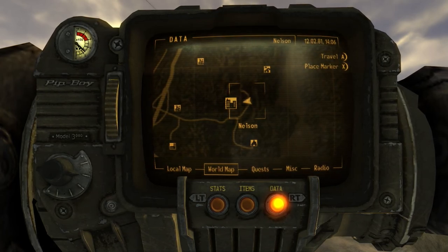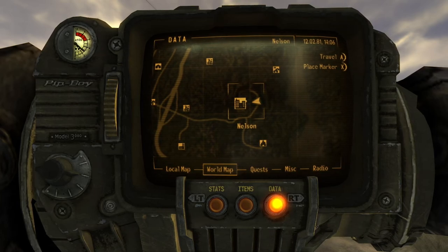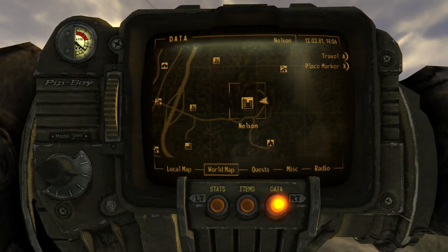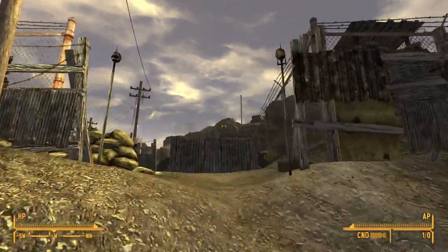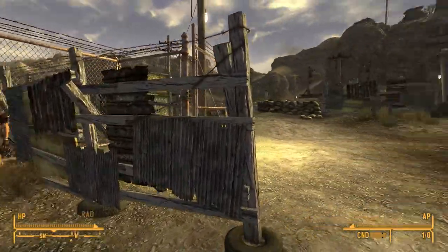Welcome lads, today we're doing a wee overview of Nelson — a previous NCR mining camp now owned by the Legion after they launched an attack led by Decanis Dead Sea. Now let's have a wee look, see what all there is to find. I've done a few videos on this place but I wanted one to just get a good overview of it.